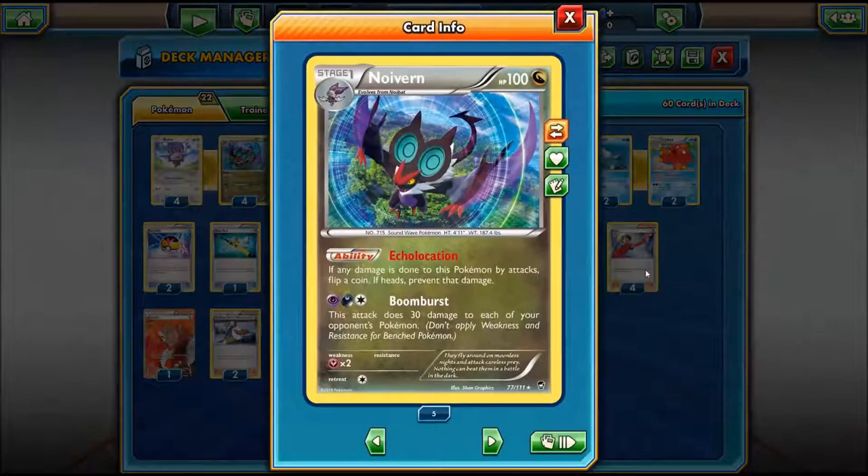To go over the deck, we still have the regular Noivern from Furious Fist with Echo Location. If any damage is done to this Pokemon by attacks, flip a coin - if heads, prevent the damage. With the attack for one Psychic, Dark Energy, and Colorless, this attack does 30 damage to each of your opponent's Pokemon.